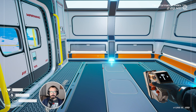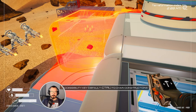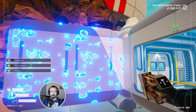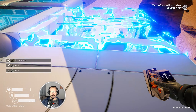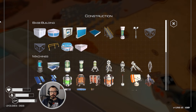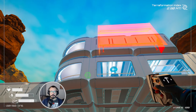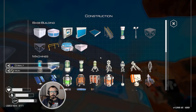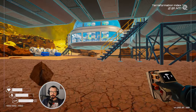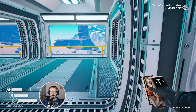But it can only be done properly from the outside. Like that. Now, one basic corridor, another basic corridor, and we'll leave it like that for now. Let's place a window, and another one. We'll also place...